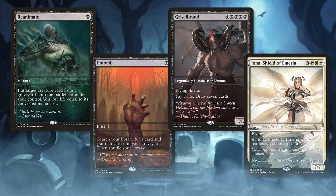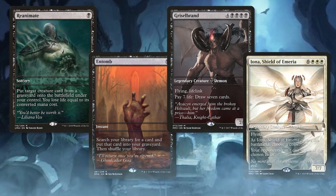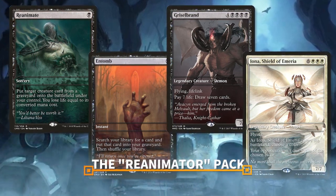The brand new Reanimator Proxy Pack is now available through the end of July. If you'd like to pick up this month's amazing proxy pack, please visit patreon.com/itresolves for details.